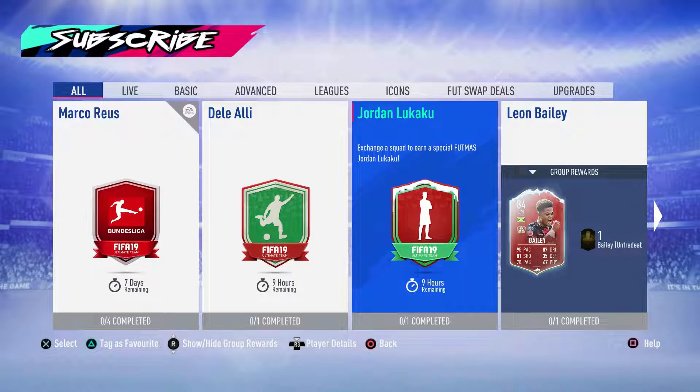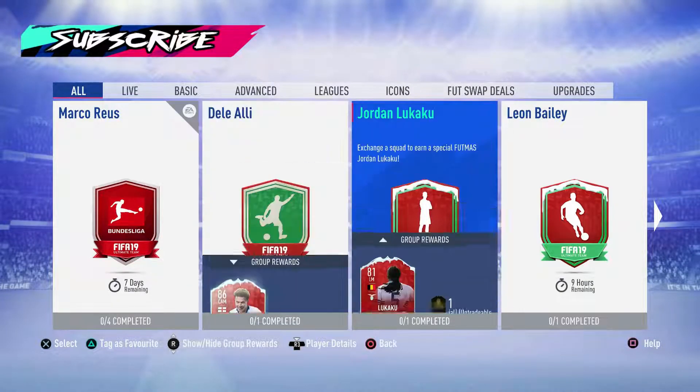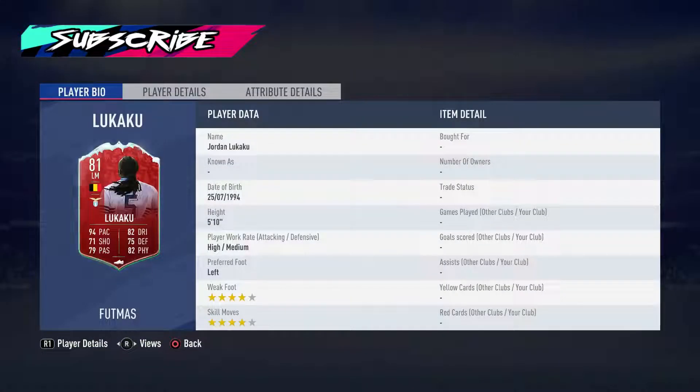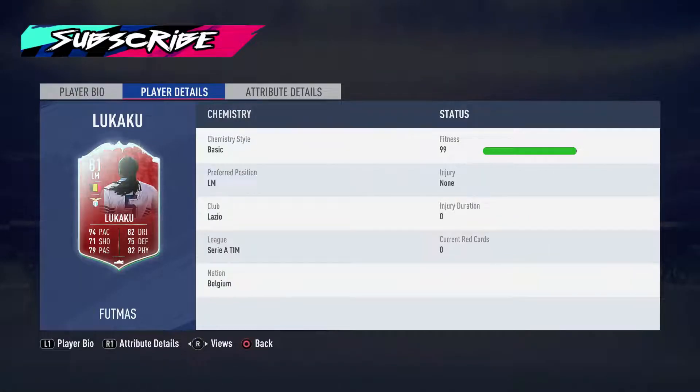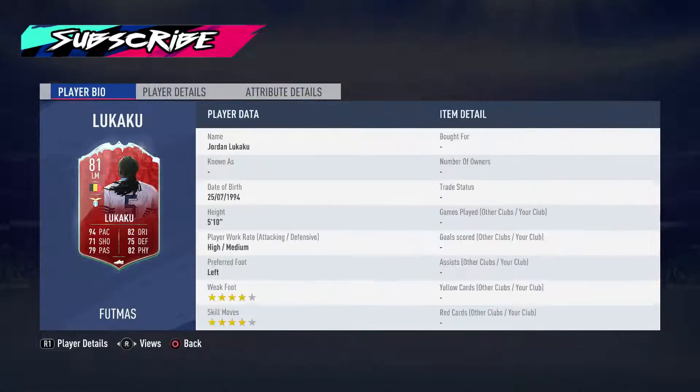So, the ratings are 86, 84, and 81. Let's have a look at Jordan Lukaku first. He's got 4-star, 4-star, and he's in left mid, which is a bit weird. Realistically, the only good thing he's got is pace. He's okay at dribbling and passing, but shooting's not great — finishing's dreadful, curve is dreadful. Defending's pretty poor, physical's not great, and stamina's low. So this isn't a great card, really.